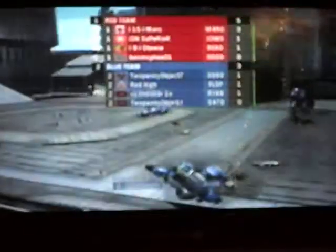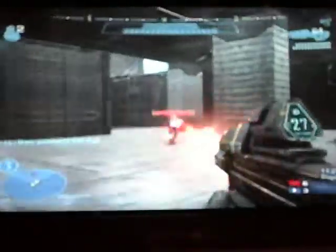Starting off with some advantages of the Assault Rifle. In Halo Reach, the Assault Rifle is a very powerful gun. At close range, you can probably kill an enemy with one magazine. Another advantage of the Assault Rifle is you always start with it.